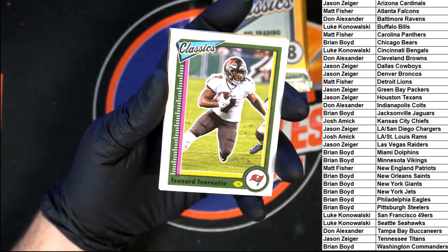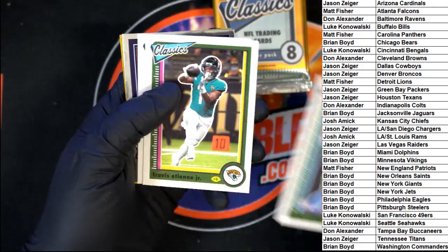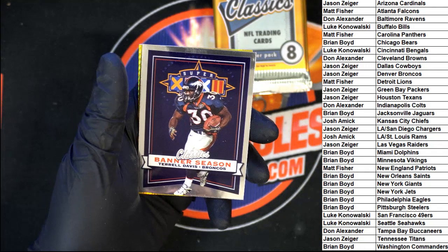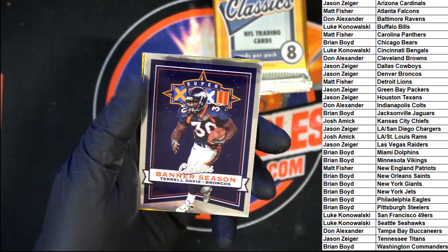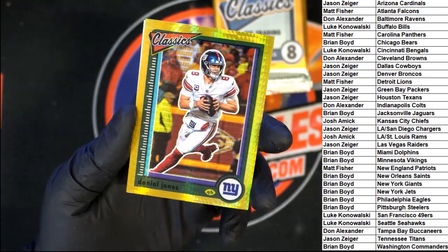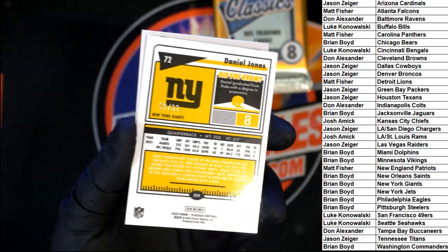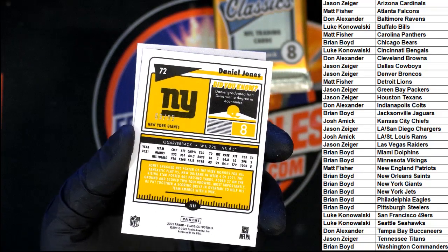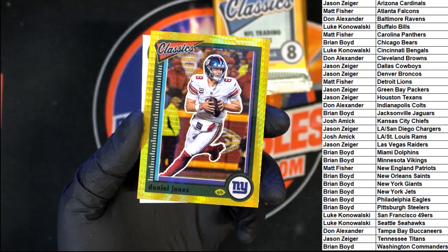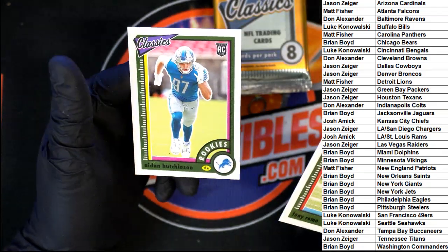Starting off: Leonard Fournette. I think we got something good in there. Mike Williams, Antion Jr., Javante Williams. Banner Season — Terrell Davis for the Broncos. And there it is — I saw the gold. For the Giants: Daniel Jones, 69 of 99. That gold is super sharp. Going to the Giants — Brian B. Then our legend Tony Romo, and Aiden Hutchinson rookie.